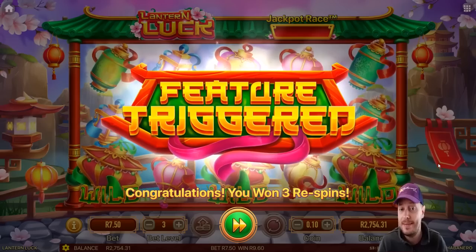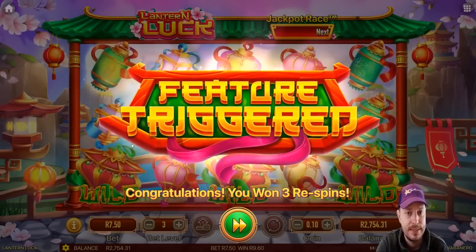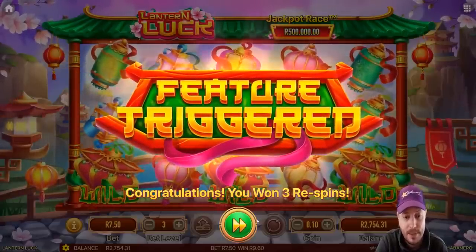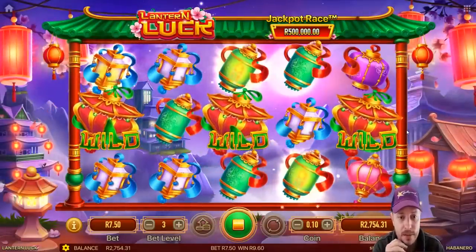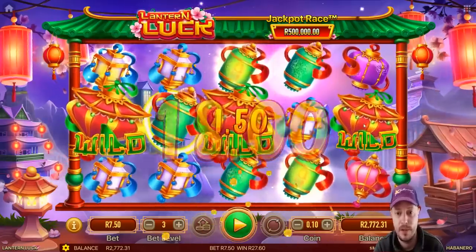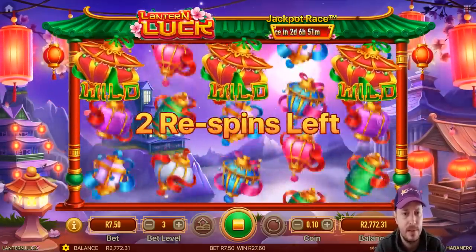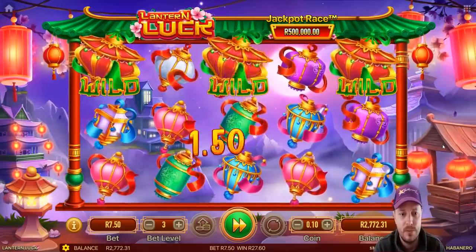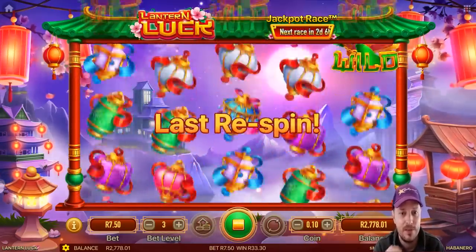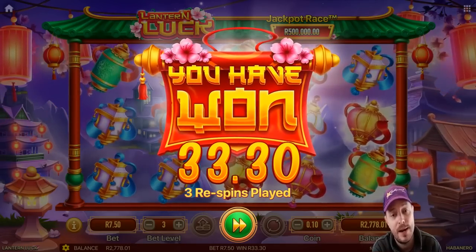I've managed to trigger a feature with a 50 cent bet, so we're going to see what happens with this lantern-like feature. We've got three re-spins. I'm not expecting much, but hopefully we can get something out of this. Ooh, that's got to be all right. I thought that pay table was going to go through to that last wild over there, especially with that blue one — 27 rand on that, not great. Looks like we're going to lose those wilds at the top there as well. This feature does not look very good. Let's see what the last one has in store. And there we lose the wilds. We win 33 rand. How disappointing.